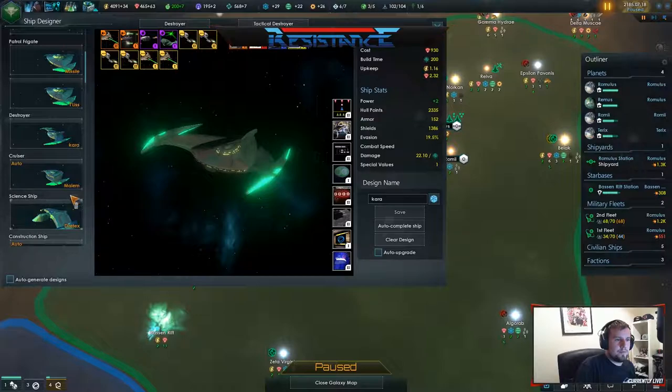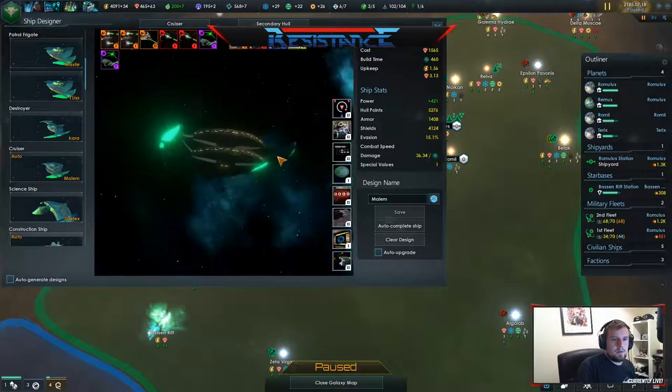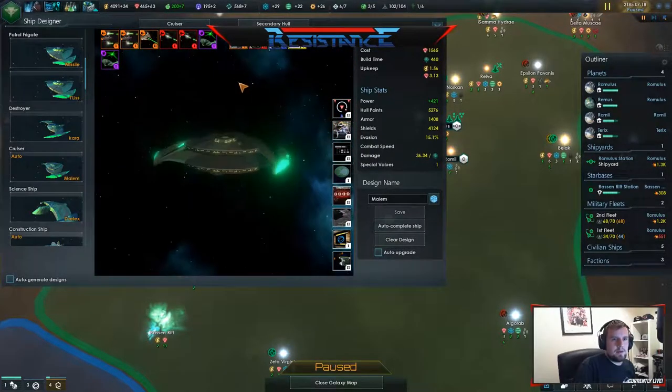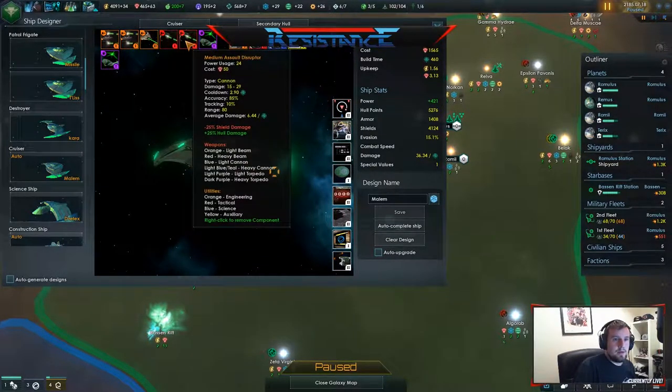Let's get the mineral upgrade. What's the cruiser like? Whoa. It's a double stack. Plasma toys.